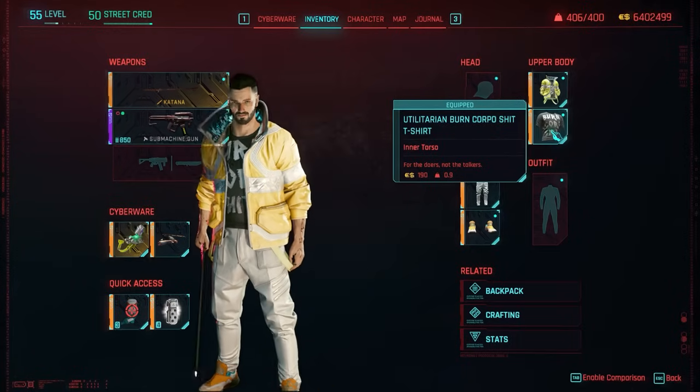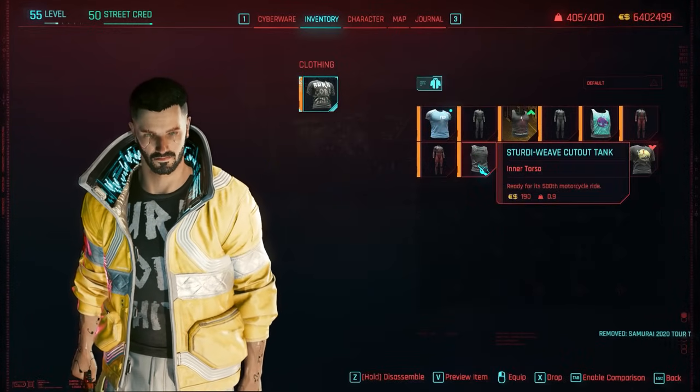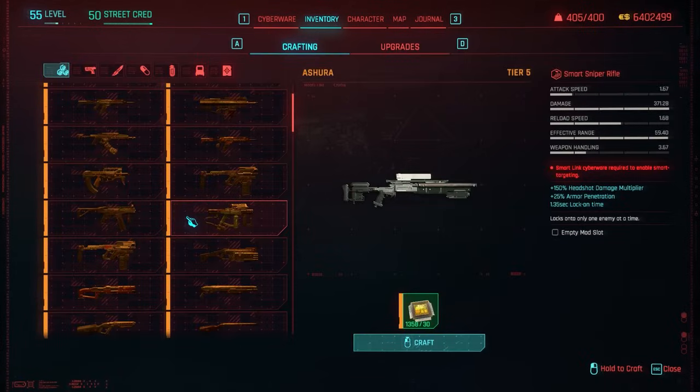So let's say I want to dismantle this Samurai t-shirt — hold to disassemble. I get tier 5 item components, and I would need those tier 5 components in order to craft tier 5 weapons.